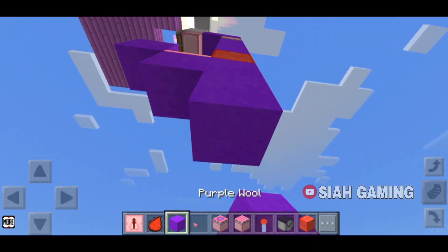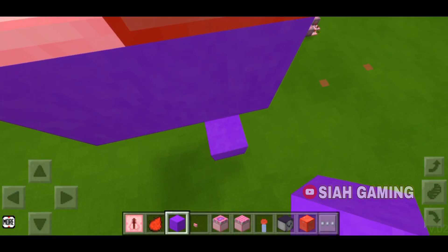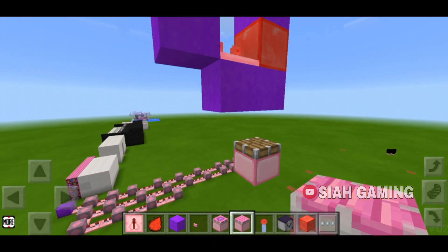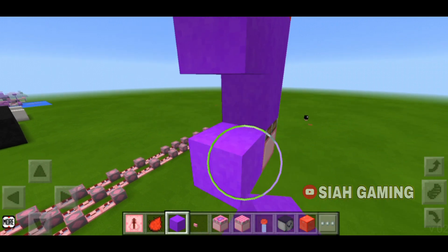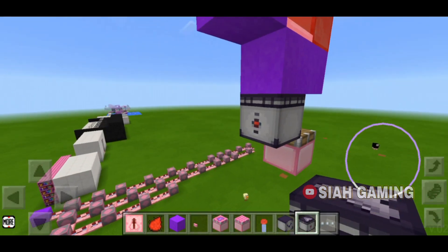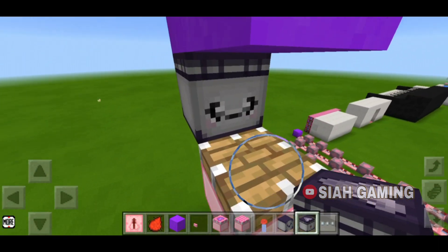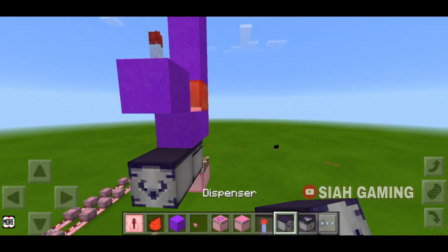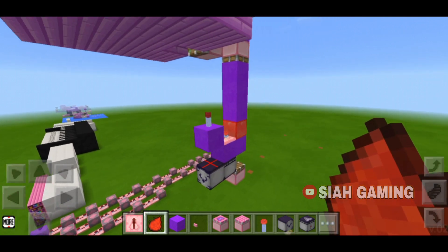Once that is done, put three blocks right here, remove this too. On top of this block, put a normal piston. After that, put a block, then put an observer and remove this block. Make sure the red dot is facing this way and the face is right here. Put a dispenser, then put a redstone dust on top of it.